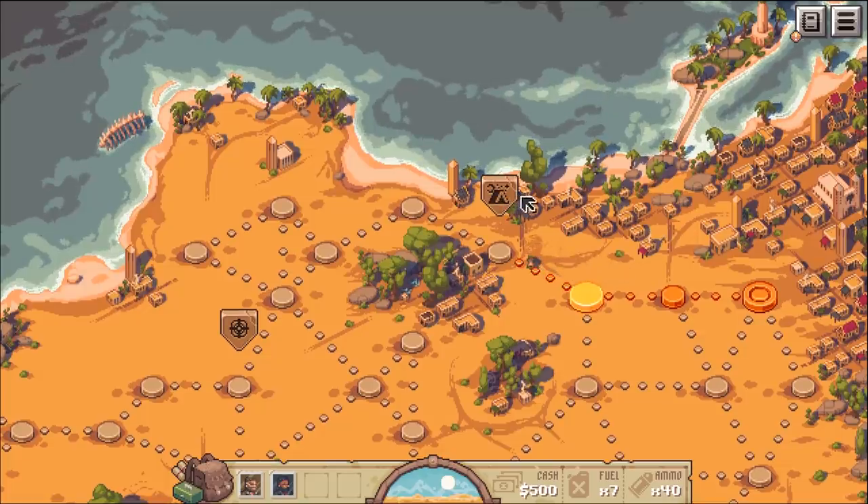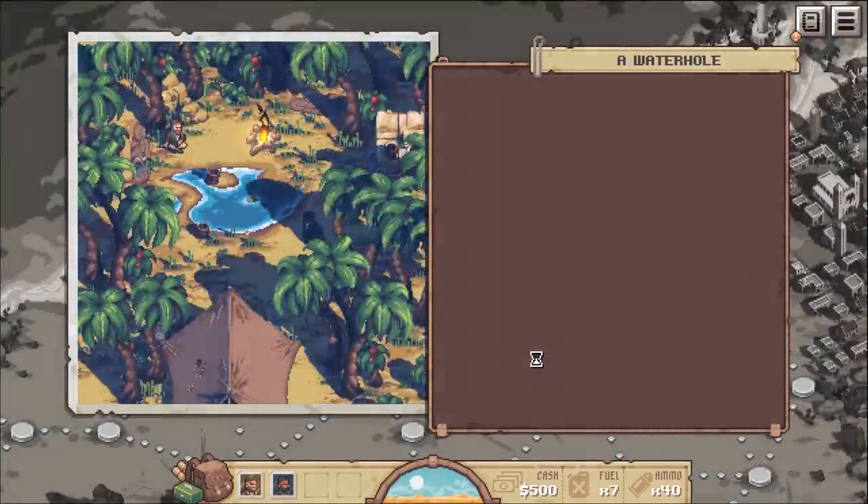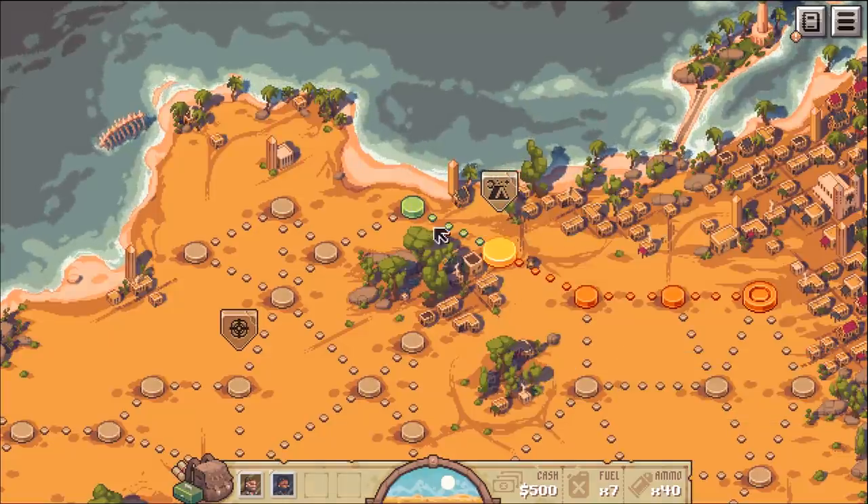You reach a water hole surrounded by palm trees - apart from some old hoof prints there's no signs of activity. The cloudy water smells stale, but this would be a suitable place for a break. Let's rest up - you pitch camp, fix your equipment, oil your weapons. After a quick nap: current health replenished, current armor replenished. That helped!